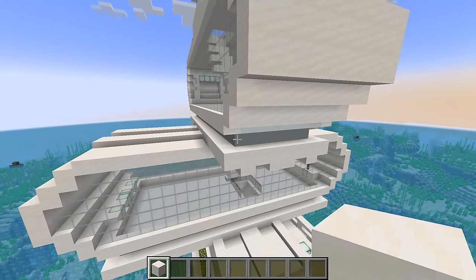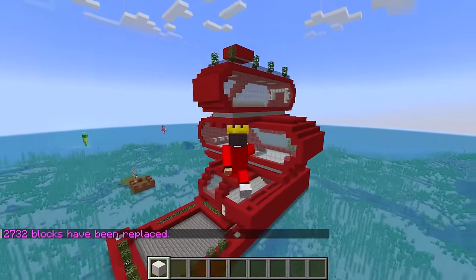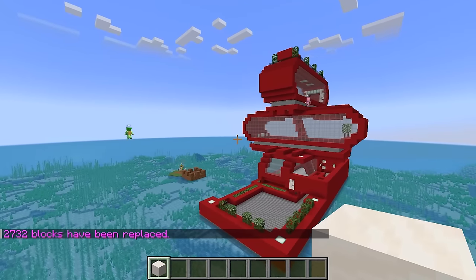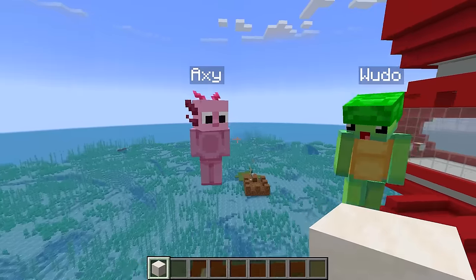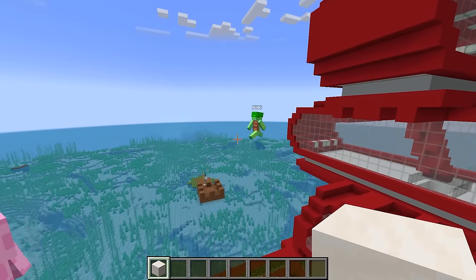This house looks so boring, it's all white and super lame. Well I can fix that Wudo, all I need to do is this command and boom — now the house is red. Red is the best color in the world so it looks amazing. Red isn't the best color in the world, but it does look a lot more interesting now.